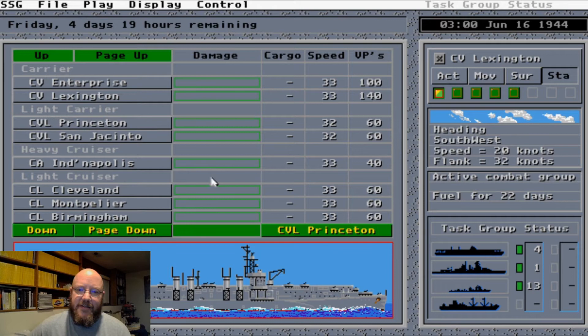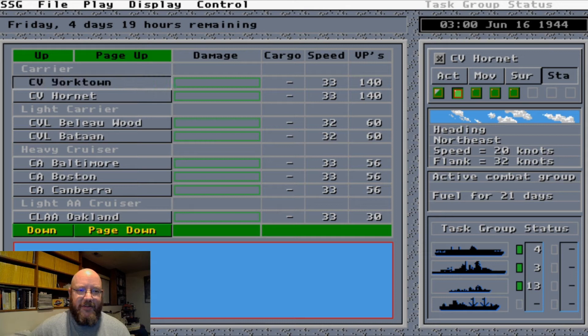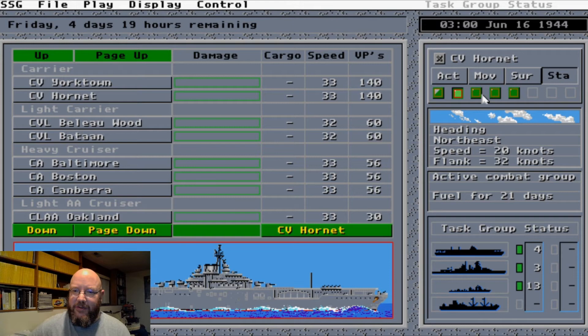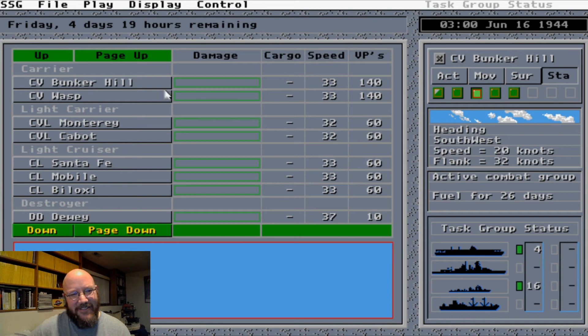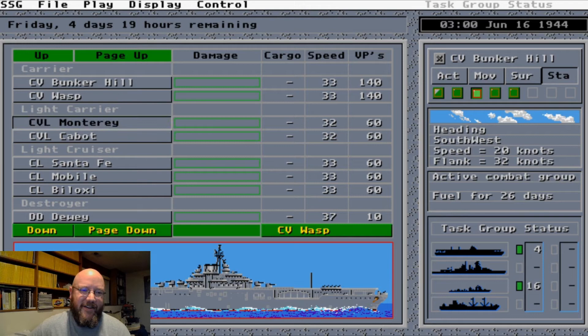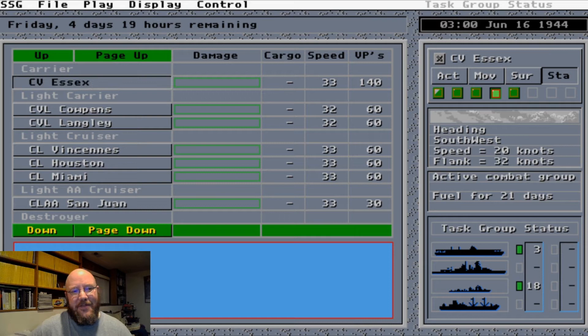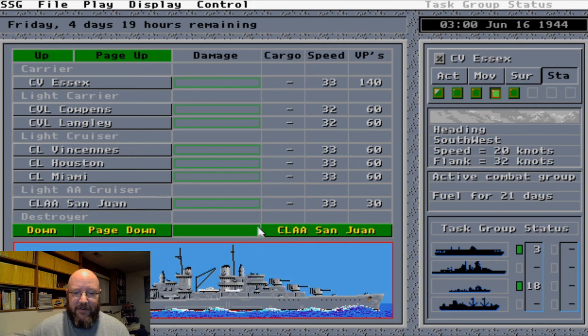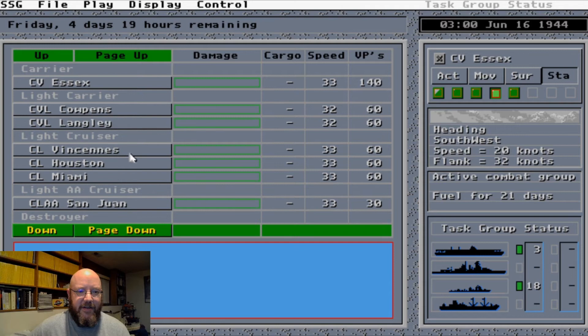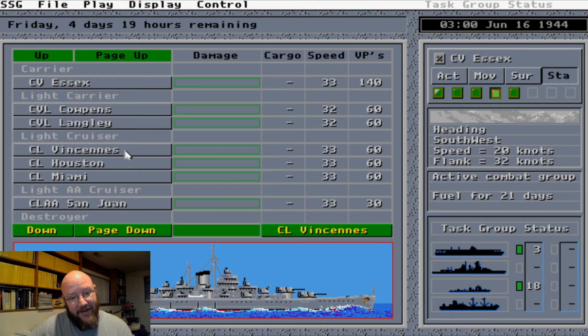Here's another group: the Hornet and the Yorktown — notice we're naming ships after ones we've lost. They're Essex-class carriers along with the Belleau Wood and the Bataan. We also have the Bunker Hill, the new USS Wasp, the Monterey and the Cabot, and then the lead ship of the class: the Essex, along with the Cowpens and the Langley. I've lost count of how many carriers we have — a lot. And notice we have our anti-aircraft cruisers back as well, like the Vincennes, which used to be a heavy cruiser lost earlier in the war, now reborn as a light cruiser stocked with anti-aircraft guns.